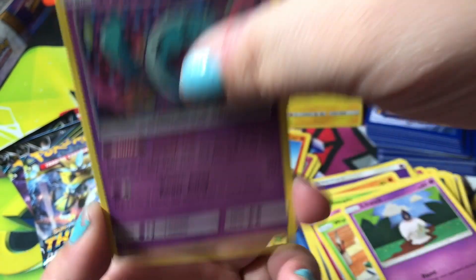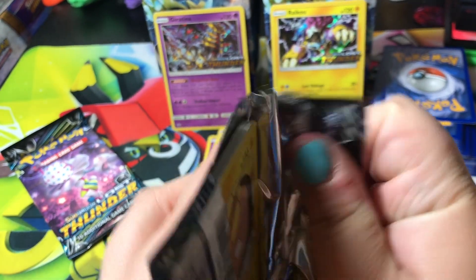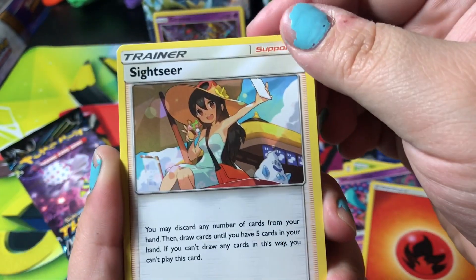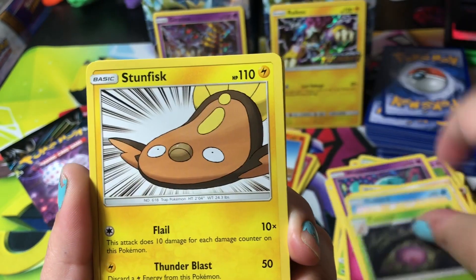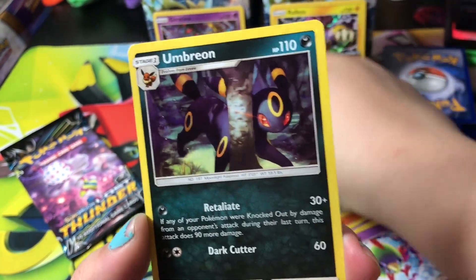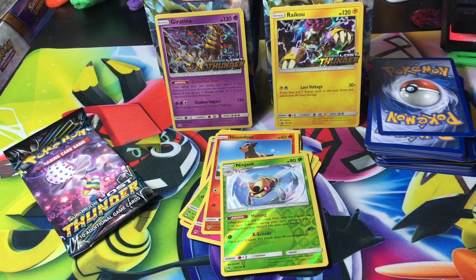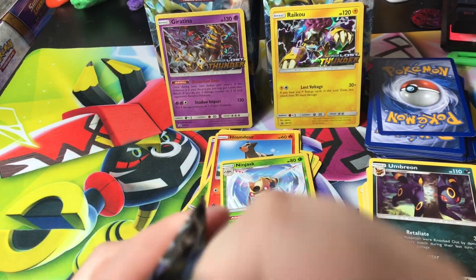Two more packs to go — can we get something good? Pack seven: Sightseer — what do your elf eyes see? Delibird, Cascoon, Stunfisk, Larvitar, Litwick, Chikorita, Natu, reverse holographic Ninjask, and the rare is Umbreon! Oh, Umbreon, you're so cute! I didn't know Umbreon was in this set — I like to be surprised, that's why I don't look at the set list ahead of time.